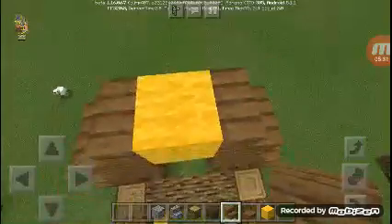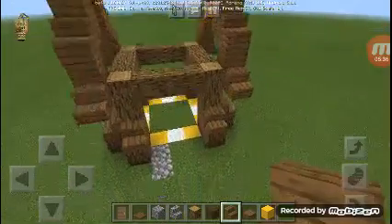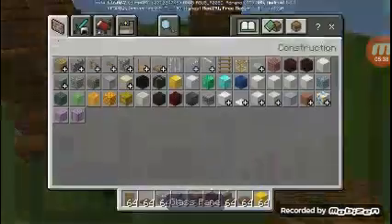Let's just put our stair right here and step here, finish that. Let's go to the wall — I'm gonna use my stripped spruce. Let's just cover this up right here, just gonna do that, and here.